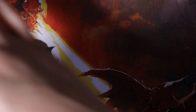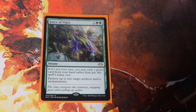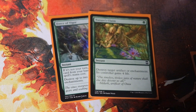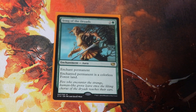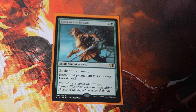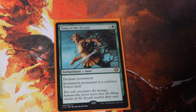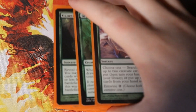The last thing we have is our interaction. Force of Vigor lets you destroy up to two artifacts and enchantments. Nature's Claim destroys another artifact or enchantment — most EDH decks want naturalize effects because they're very important. Song of the Dryads is the best removal spell in Commander: enchant a commander and they cannot get their commander back until they somehow kill Song of the Dryads — not even a sack outlet lets them get it back. It also handles anything else, it's even a naturalize effect. That's why the card is like ten dollars and definitely needs a reprint.